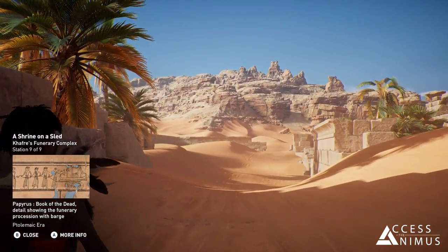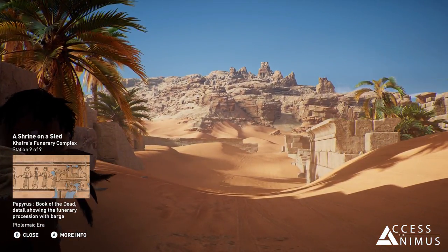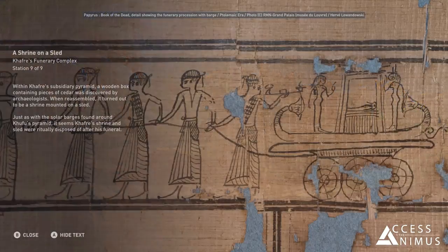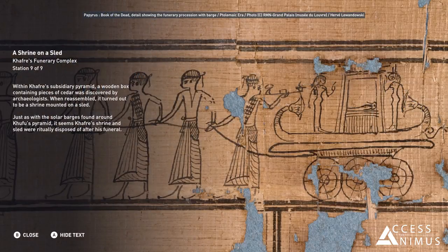Within Khafre's subsidiary pyramid, a wooden box containing pieces of cedar was discovered by archaeologists. When reassembled, it turned out to be a shrine mounted on a sled. Just as with the solar barges found around Khufu's pyramid, it seems Khafre's shrine and sled were ritually disposed of after his funeral.